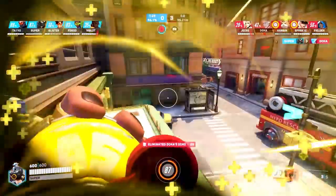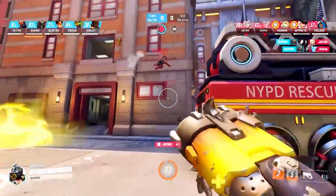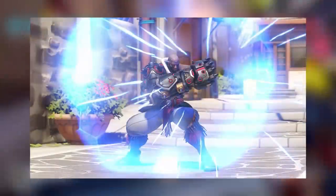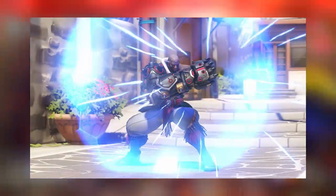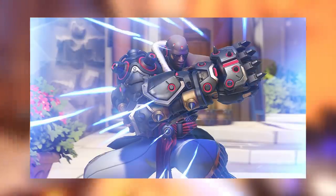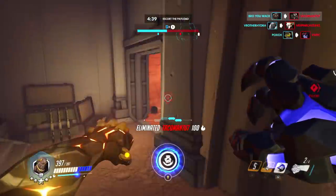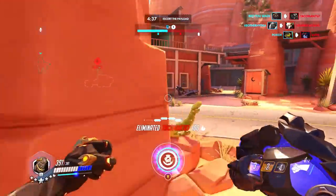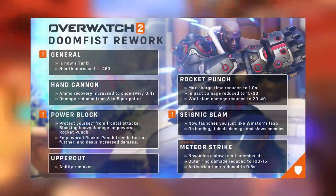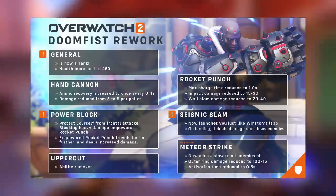First and foremost, can we talk about Doomfist? Because not only is he getting one of the most iconic hero reworks, but he's probably getting the most iconic skin redesign going into Overwatch 2. They gave him the Canadian goose with the fur coating around his neck, looking like Drake in a GTA cinematic. But besides the skin catching the eyes of many, it's also the idea of him now officially becoming a tank, which we've known about for weeks because of other Overwatch 2 leaks.